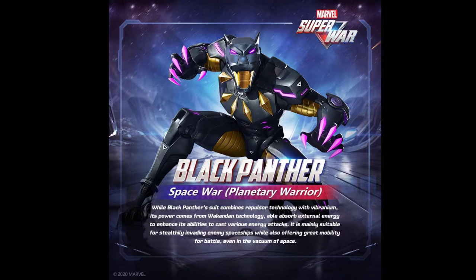Here is the description of the skin that Marvel Super War themselves gave us. Black Panther Space War Planetary Warrior: while Black Panther's suit combines repulsor technology with vibranium, its power comes from walking-down technology able to absorb external energy to enhance its abilities and cast various energy attacks. It is mainly suitable for stealthily invading enemy spaceships while offering great mobility even in the vacuum of space. Black Panther was more of a physical attacker, but this description mentions energy attacks.